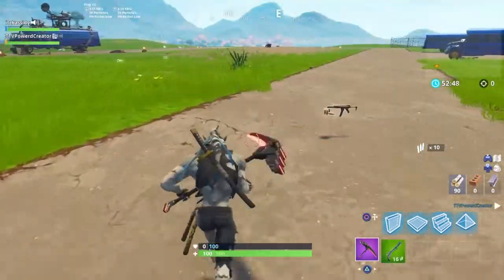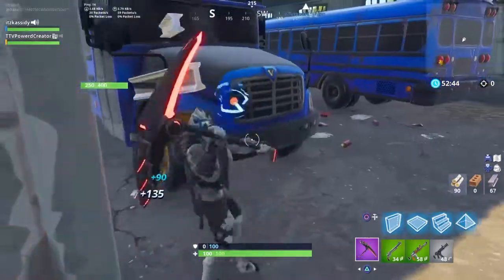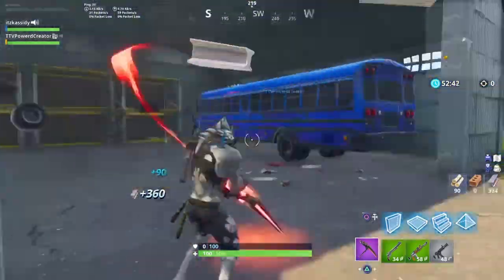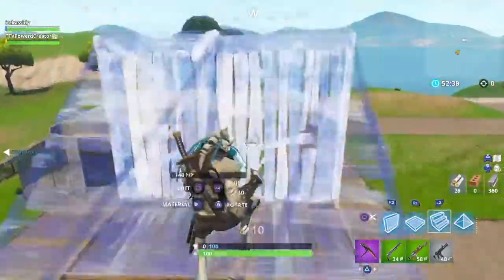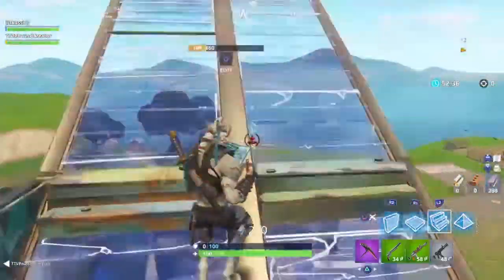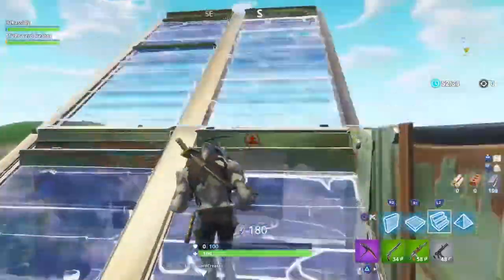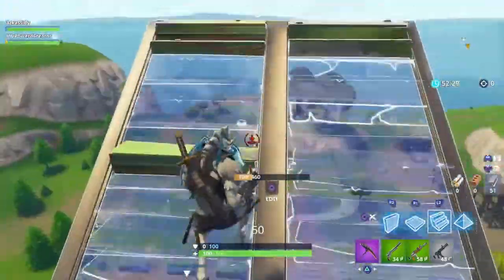We are in the spawn island — look around guys, you can do everything in here. You can literally do everything you can do in the normal game. You can break things as you can see here, you can build. This is the spawn island — if you ever wanted to explore it, you normally only have 10 seconds.